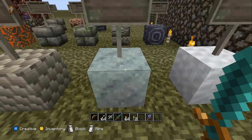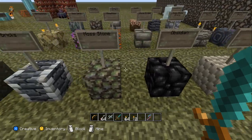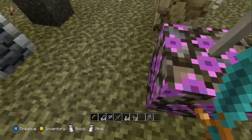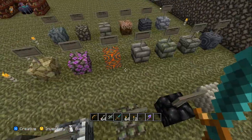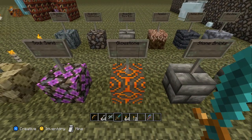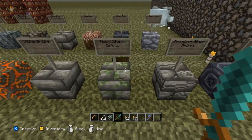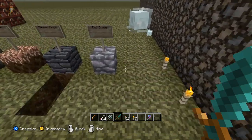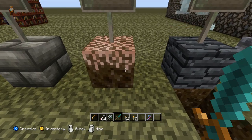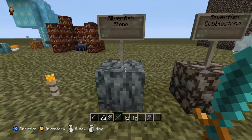You got snow, you got ice — looks like the natural texture pack wins this one. Then you got clay, obsidian, moss stones, bricks, gravel, nether rack. Soul sand looks awesome, it really does — they always make one of the blocks the better one out of all the rest. So we got glowstone, stone bricks, mossy stone bricks, cracked stone bricks, chiseled stone bricks, end stone, nether brick. Mycelium looks like a cake or a cupcake. We got silverfish cobblestone, silverfish stone.